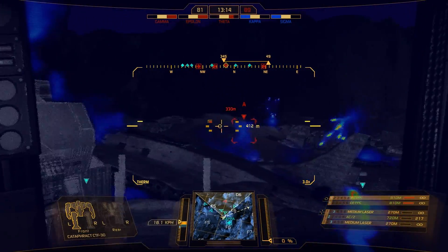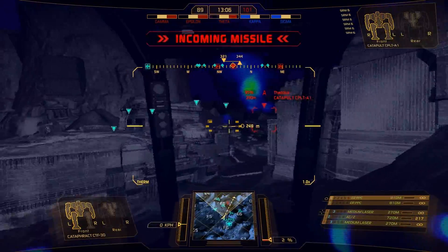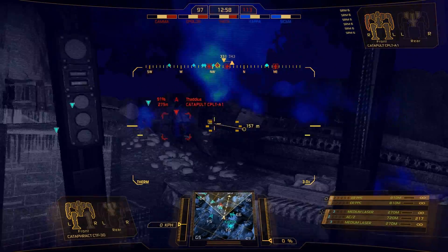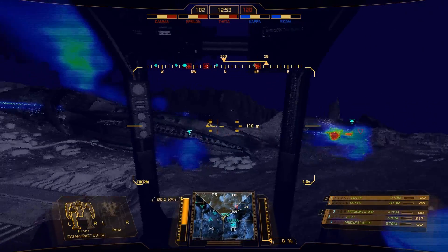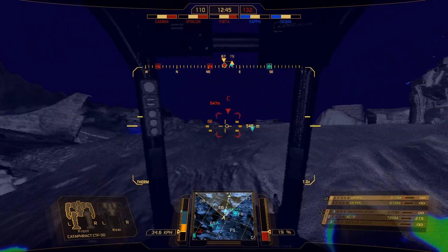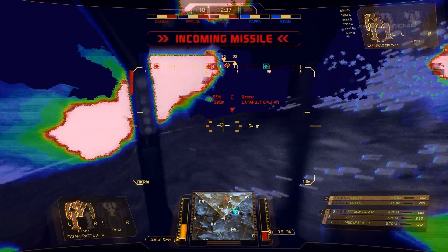We got Alpha right here and of course he is a short-range setup, SRM boat. I want him to come through — come on buddy, come over the hill. They're taking theta right now but we're not too concerned with that. If we can take at least one or two of them down we can easily control the map. Alright, I've got Charlie — Charlie's also rocking SRMs.